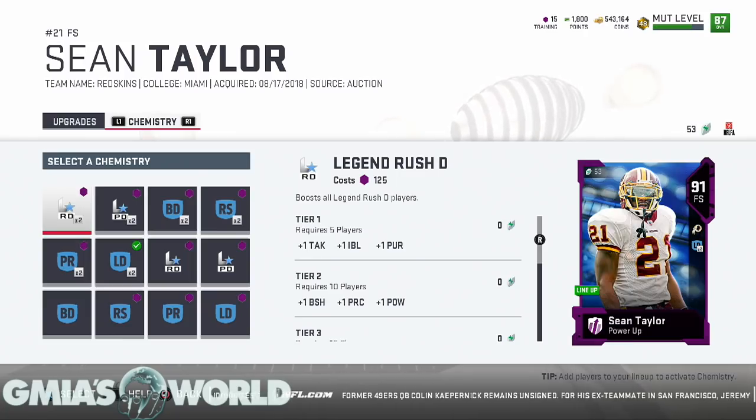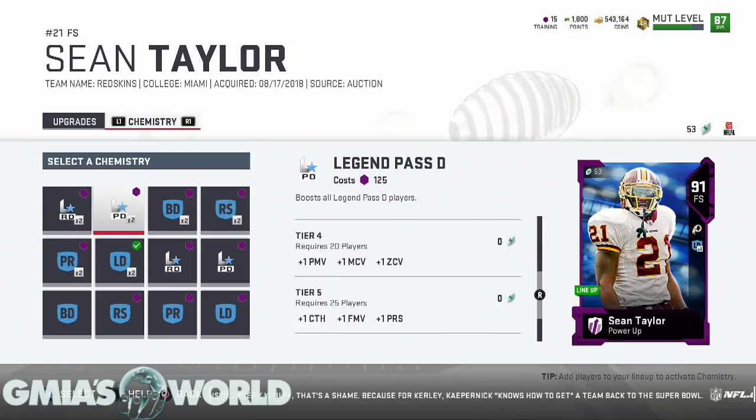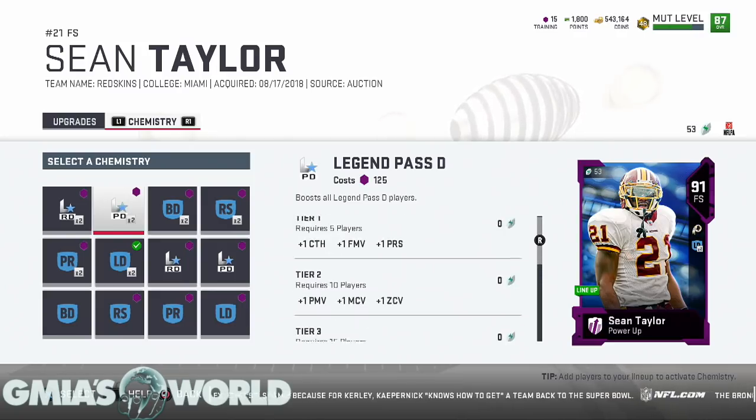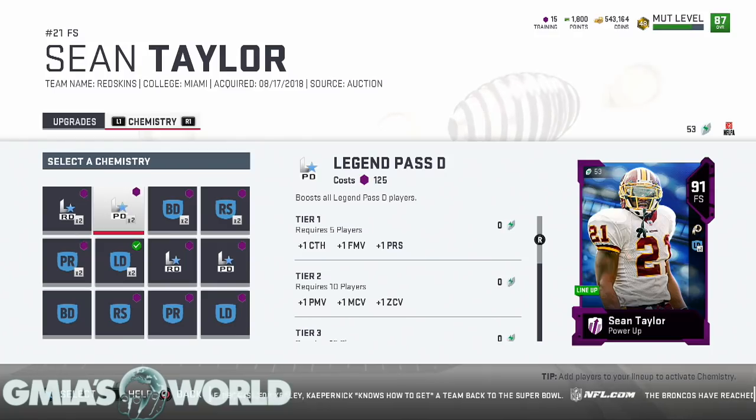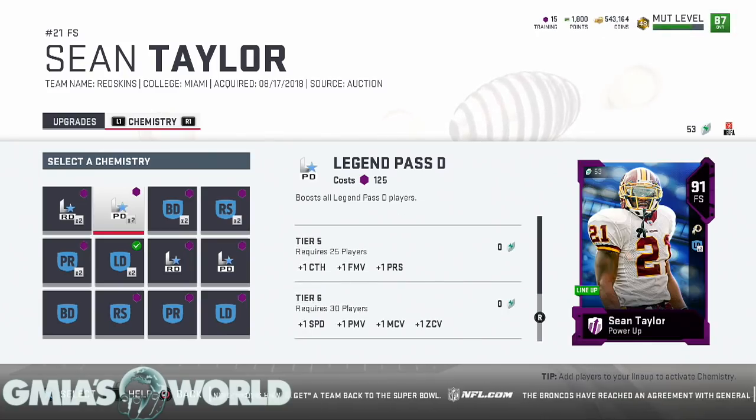This is the first time in Madden 19 Ultimate Team that they've pretty much given you everything right in your face — you just have to decide what to do with it. By the end of the year most of you are going to have teams with 99 speed. I don't know if I'll personally be able to run 30 legends, but the legends give you the best opportunity if everyone has the same chemistry. The challenge with Pass D is you're talking about 30 players on the defensive side of the ball — you have 11 starters.